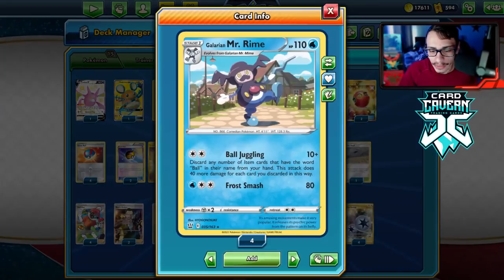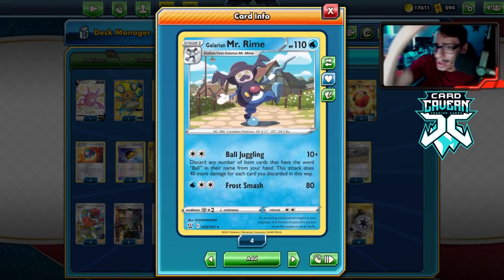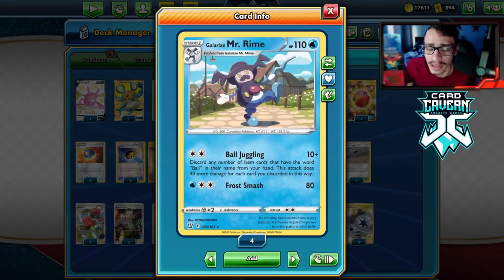Mr. Rime is a Water type, which is pretty good. Fire is looking strong in the meta right now, especially with Corviknight coming into the game and Bronzong being pretty good too. Having the advantage of being a Water type is really cool against Centiskorch and the new Victini VMAX.